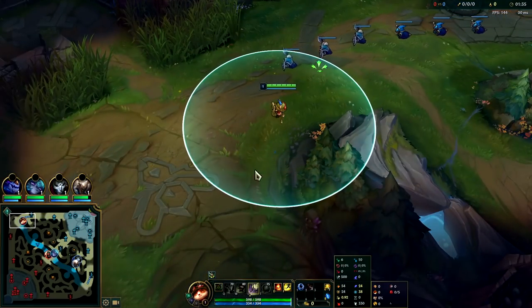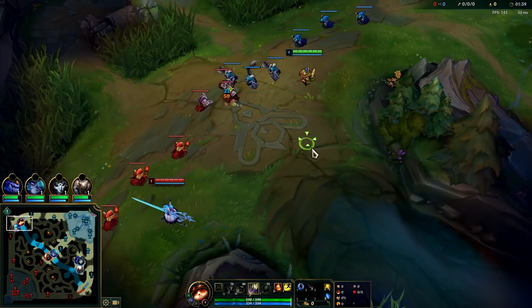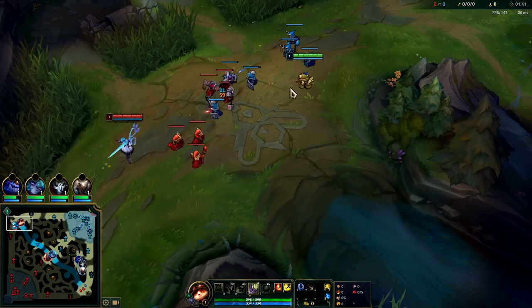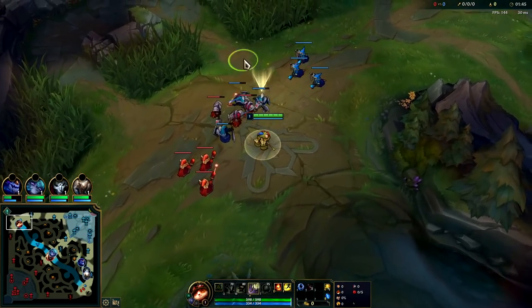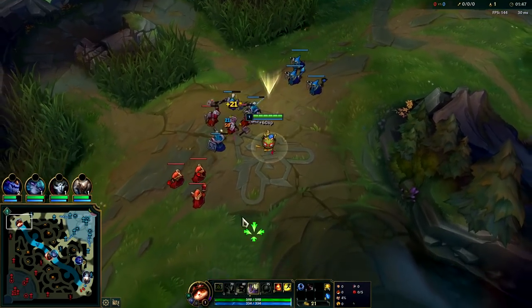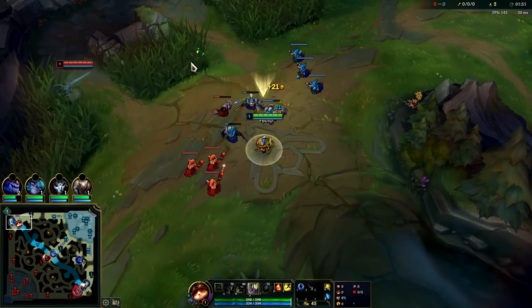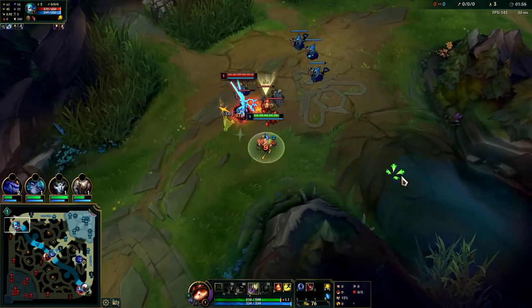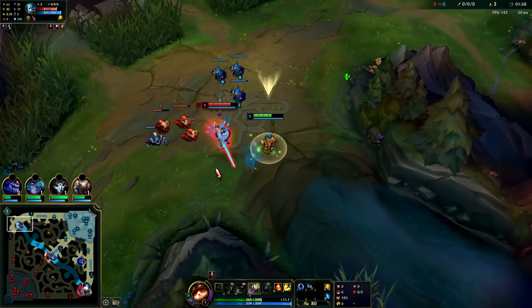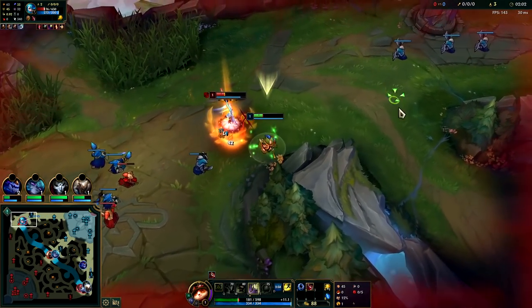After that it's pretty situational. For our runes we took Press the Attack, Triumph, Alacrity, Coup de Grace, Cheap Shot, and Ravenous. We're going to get down two autos and chill and then poke her. The whole point of that is so the minions we're trying to last hit are ready before hers are, so that way when she goes for ours we can poke her and we're not missing minions to poke. If you're missing minions to poke it's not really worth it.